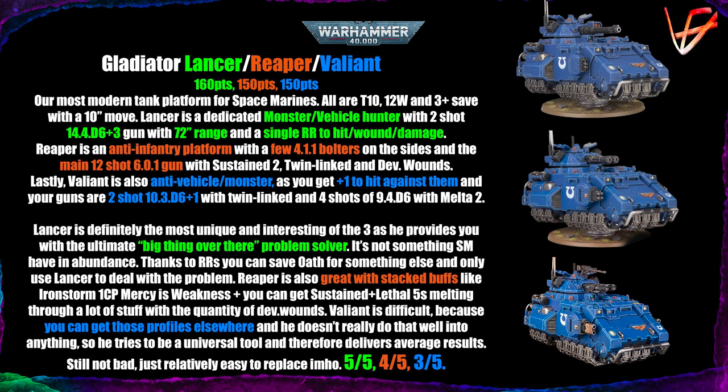Next are the trio of Gladiators — the Lancer, the Reaper, and the Valiant. The Lancer costs 160 points and the other two cost 150 points. They're our most modern tank platform, released about two years ago. All are Toughness 10, 12 wounds, and 3+ save — just one wound above the Predators. The Lancer is a monster and vehicle hunter. Its rule is a single re-roll to hit, wound, and damage, and it has a two-shot gun: Strength 14, AP-4, D6+3 damage at 72-inch range.